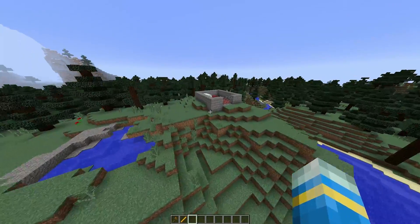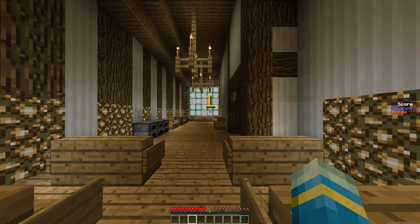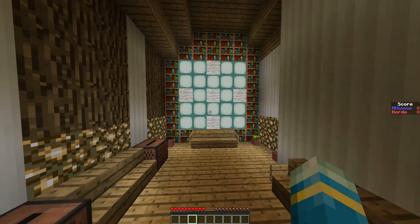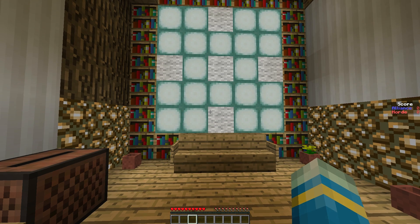Now we're going to actually play the game and show you how it works on the other map that looks a lot better. So here we are — we're in the game now. As you can see there is a nice text popping up counting down that says 'Go, control the bases to win.' On the right you can see a scoreboard, and there's not much to it unless you double-tap shift.